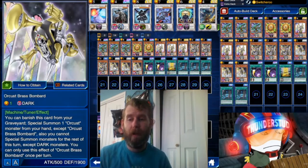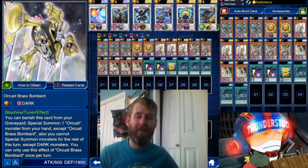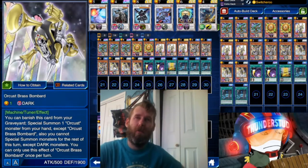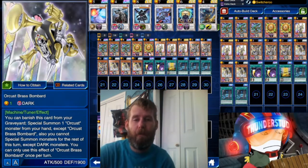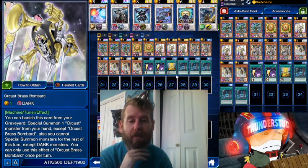Orkust Brass Bombardment — you can banish this card from your graveyard to special summon one Orkust monster from your hand. He's the level 1 tuner. Usually you're not going to banish him from the graveyard, because you'll usually have a normal summon to use. You don't usually have a handful of these monsters, so you don't need a special summon from your hand. But just in case, he can help you swarm the field and make some bigger synchros.